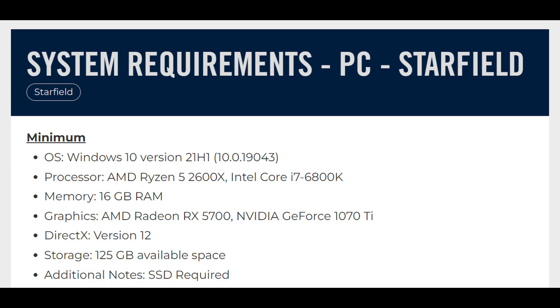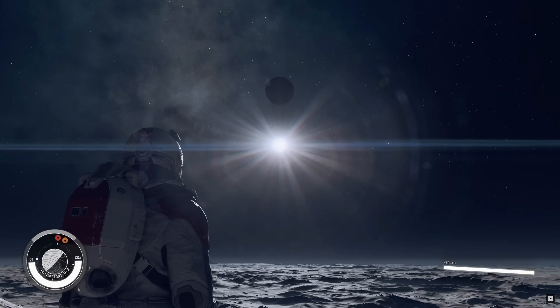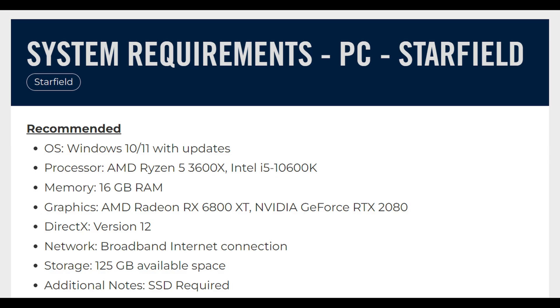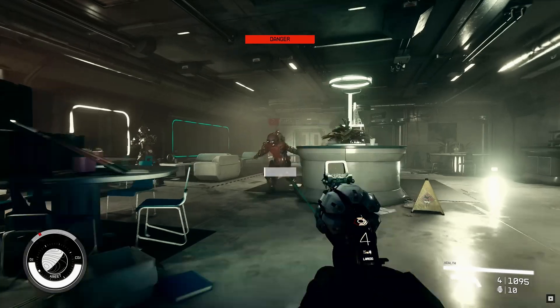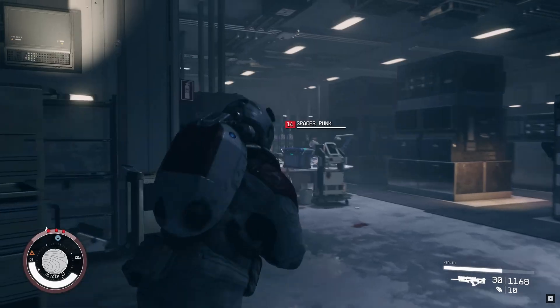Looking at Bethesda's recommended hardware, it covers both ends of the resolution spectrum. Their minimum spec PC has a Ryzen 5 2600X and an RX 5700 — that CPU is over five years old. For testing, I'll be disabling two cores from my 2700X and using a less powerful 5600XT. As for the recommended spec, they only bumped the CPU up to a 3600X while cranking up the GPU to a beefy RX 6800XT. The regular 3600 is a popular CPU amongst budget enthusiasts.